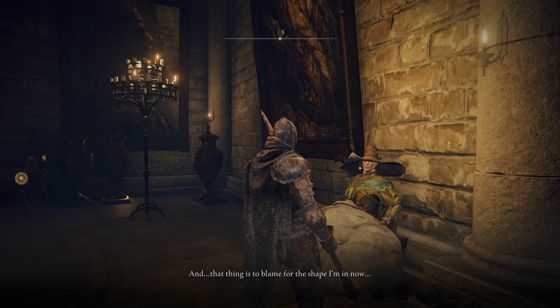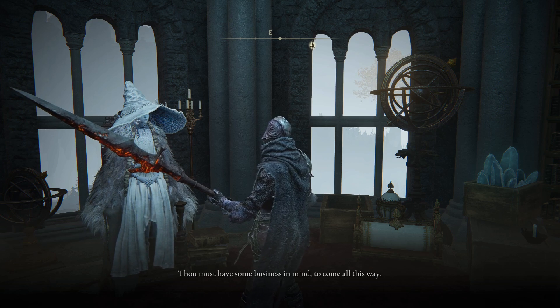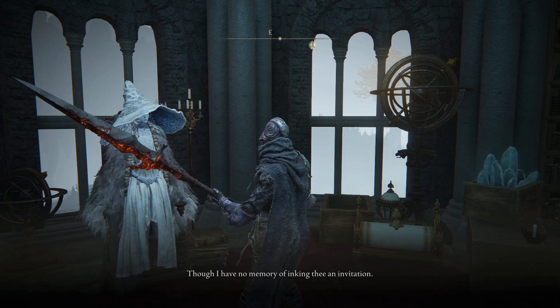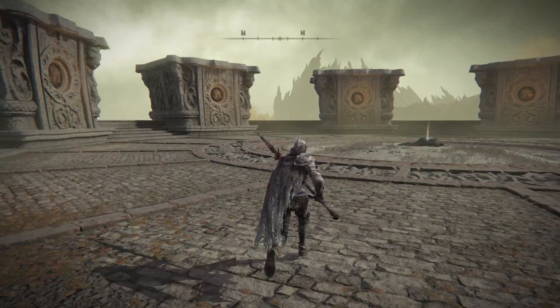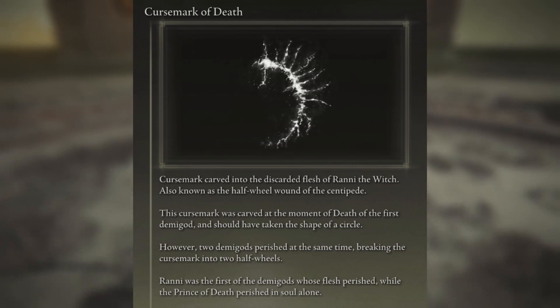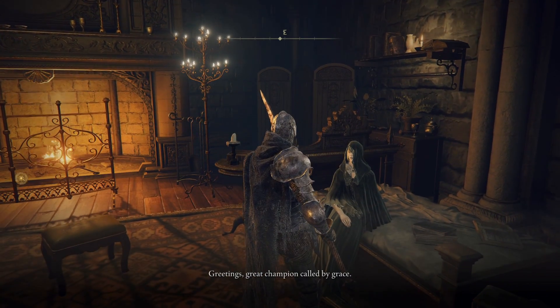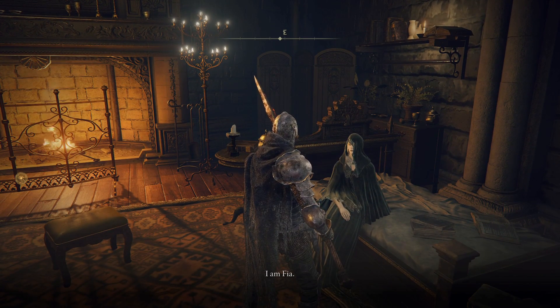Further conversation with Rogier reveals that a curse originating from the demigod Godwyn's corpse is the source of these thorns. Following a pretty long quest involving Rogier and Ranni the Witch, we can eventually find a curse mark of death on the corpse of Ranni's original body. This item explains that Godwyn died in Sol alone before becoming the source of this curse of death throughout the Lands Between. The next character that relates to D is Fia, the Deathbed Companion.